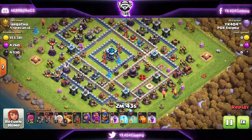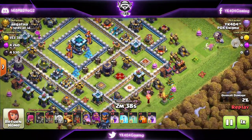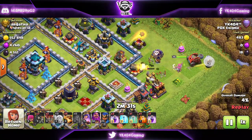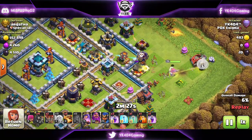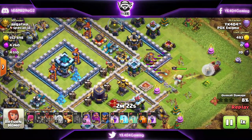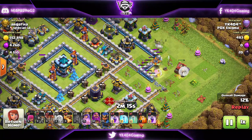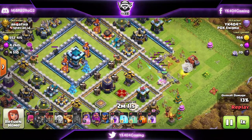Next attack — same thing, using the queen at three o'clock and then the new siege machine, the Flame Flinger. They should have come up with a better name, trust me. I really think they didn't do a great job with the name, and they kind of got away with the update — it wasn't a really good update to be honest. It wasn't worth the long wait with just two troops, one super troop, and one siege machine being released.